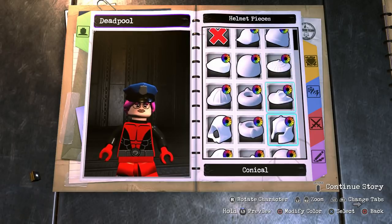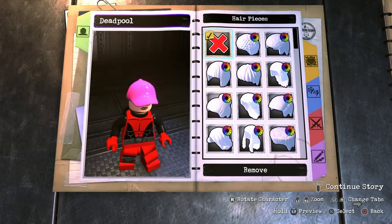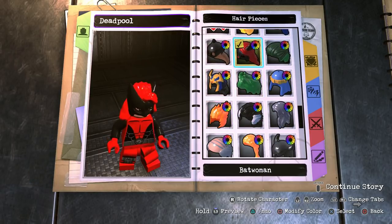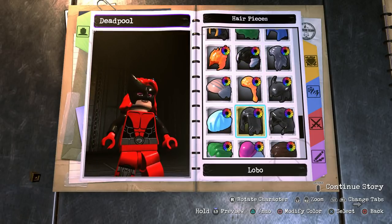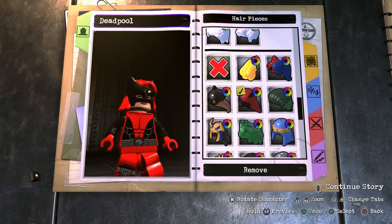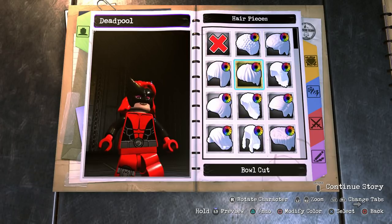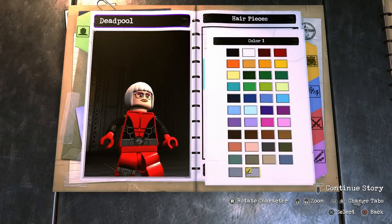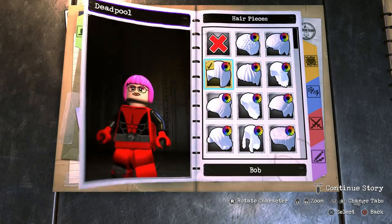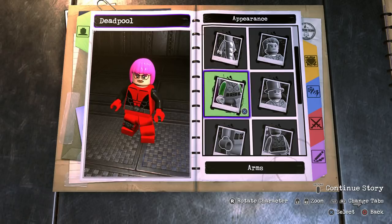Outside of that, the biggest issue is that you cannot mix and match the hat with hair, because if you put hair, it takes off the hat, and if you put the hat, it takes off the hair, and vice versa. So that's really where the issue comes in. Something like that is cool, but again not particularly accurate. I think we're going to have to make a sacrifice one way or the other — we'll just go with the hair and no hat. That's the sacrifice we're going to have to make for this character.